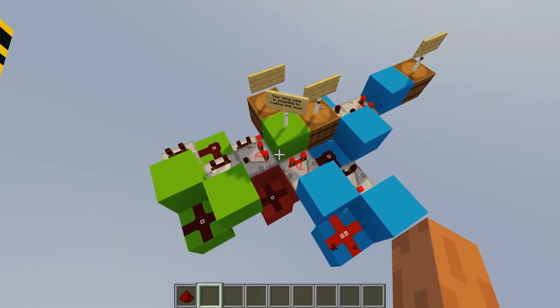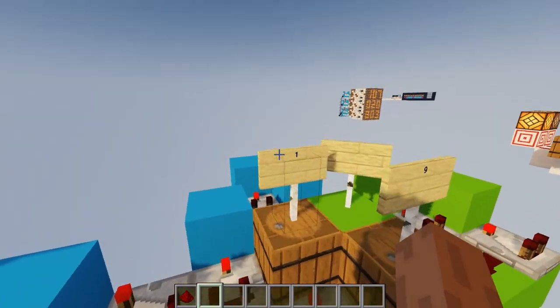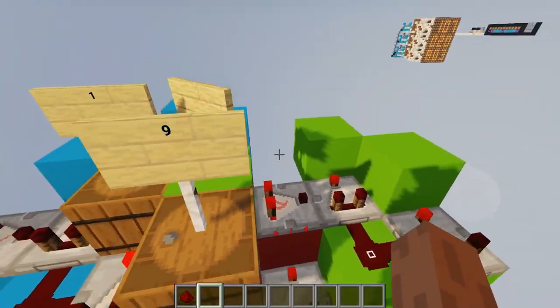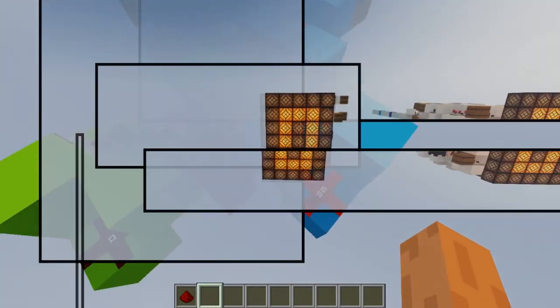He also added this little contraption with the values in there and added a sign here saying that this tidying trick is essential to making this work. What he's talking about is the fact that because this barrel is signal strength level 1, this comparator is going to output level 1, and because this barrel is level 9, this comparator is going to output level 9, as you can see here.